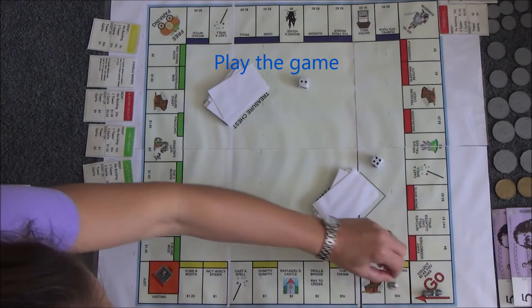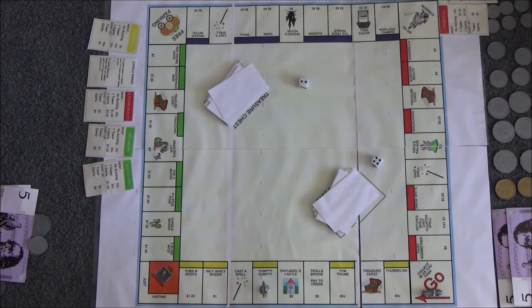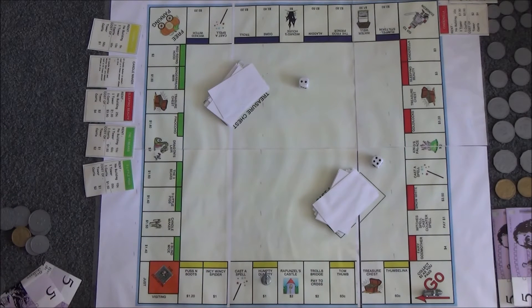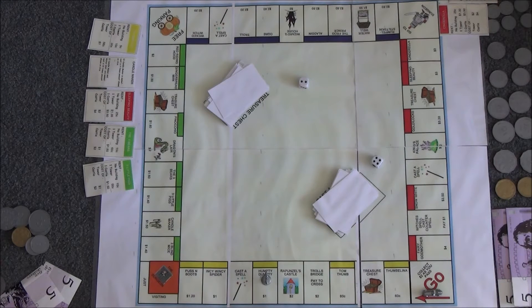Six — I've landed on Humpty Dumpty. Nobody owns Humpty Dumpty. Humpty Dumpty would cost one dollar to buy, and I think I'd like to buy Humpty Dumpty. So I place my one dollar in the bank and Humpty Dumpty will become mine.